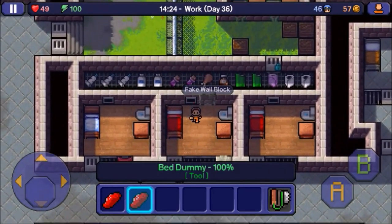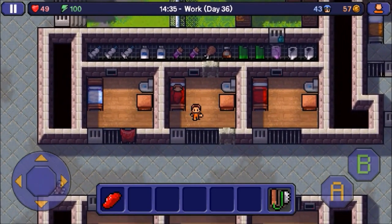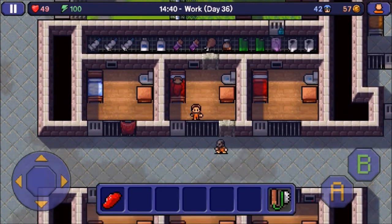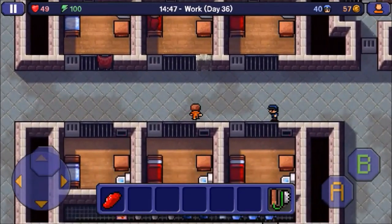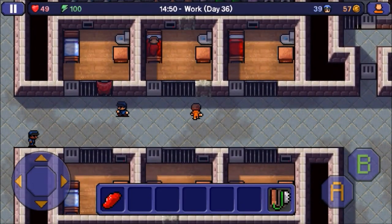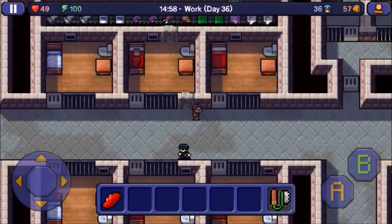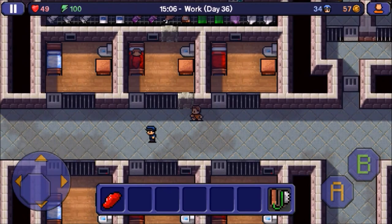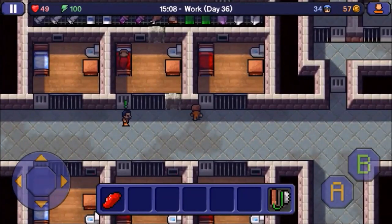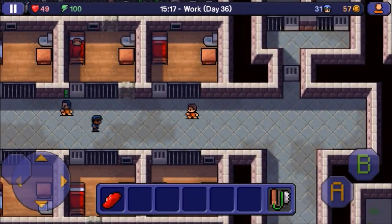So you hit the bed dummy — it doesn't lose durability when you place it down at all, like it stays at 100%. You place it down, and now if the guards walk by and you're not in your cell while trying to escape at night, they'll be like 'oh hey, he's in his cell, no need to panic.' Otherwise if they realize you're not in your cell, the prison goes straight to lockdown, they'll try to find you, and you'll be panicked trying to escape. I don't know if the snipers go up once lockdown happens, but it's a very simple way to avoid a big problem.